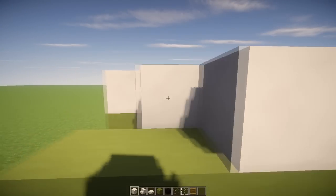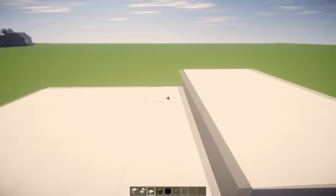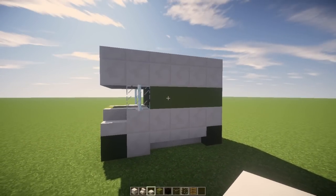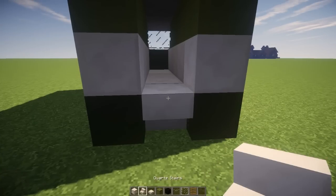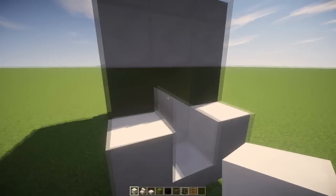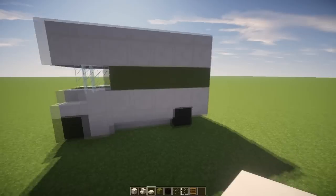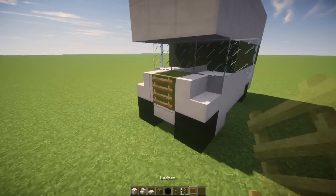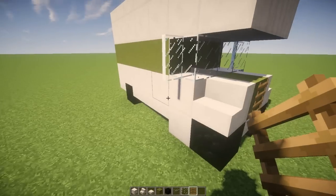Now we're gonna use these half slabs to make the top a little thicker so the truck doesn't look awkward. Then we're gonna extend the back out a bit like so, and place another layer right there. And that's basically the main part of the truck. Of course, use the ladders right here so it looks like the grill on the front of the truck. And that's about it for the basic structure.